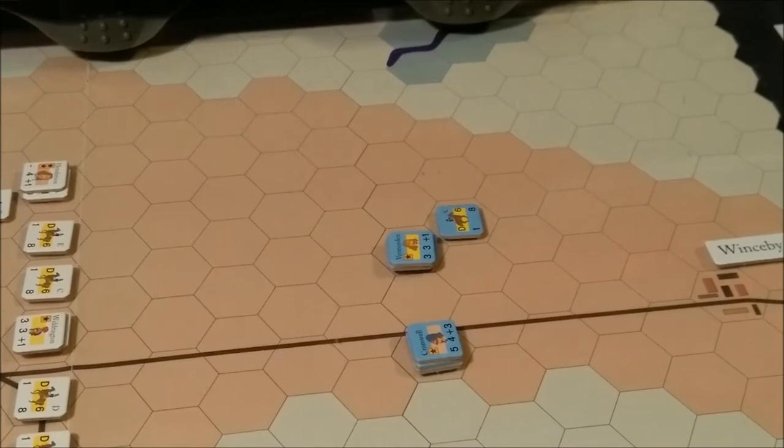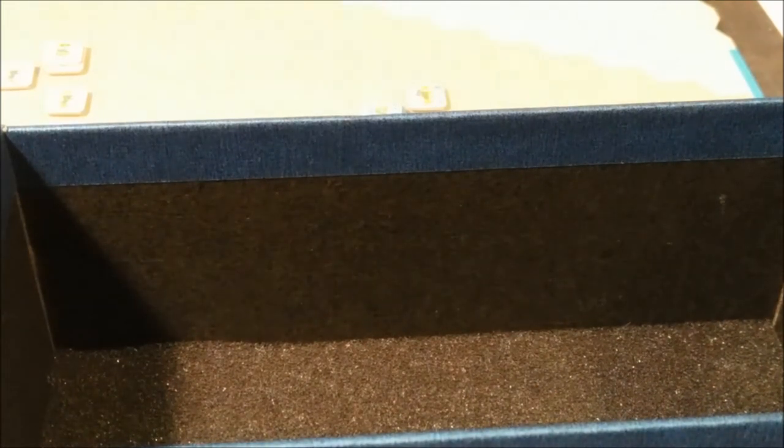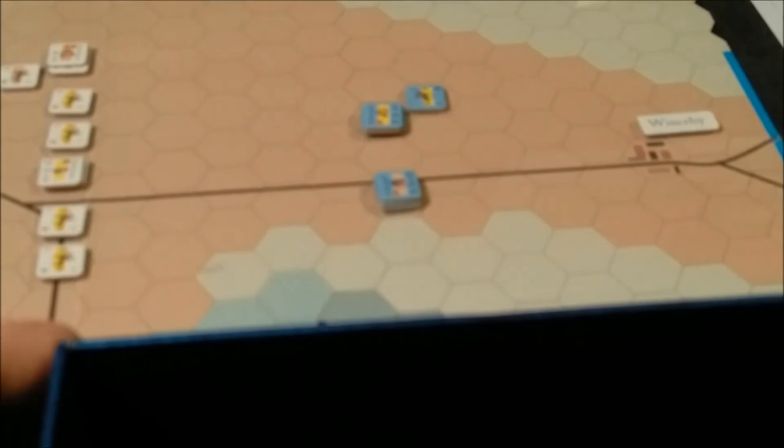Rolling the die — I need a five or less. We roll a five. Since five or less is needed, Cromwell barely succeeds in changing to stand command. All of his units now have a stand command. Vermoiden needs a three or less. The die roll is called a three for example purposes. Both units have successfully changed their commands to stand.